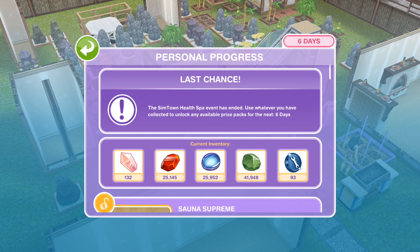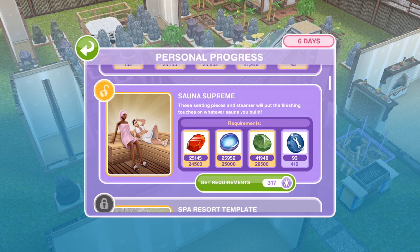Anyway, enough of that. Let's go ahead and get the last item we can win in our personal progress, which is the Sauna Supreme — these seating pieces and steamer will put the finishing touches on whatever sauna you build. I needed some more constructor coins, so I've been working to get enough SP to get this. It absolutely kills me to spend this amount of SP to finish this, but I'm going to do it.